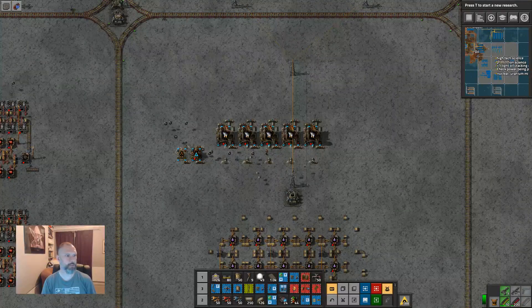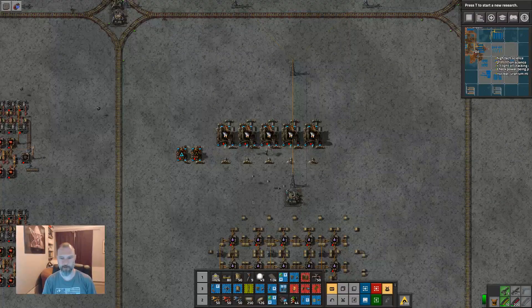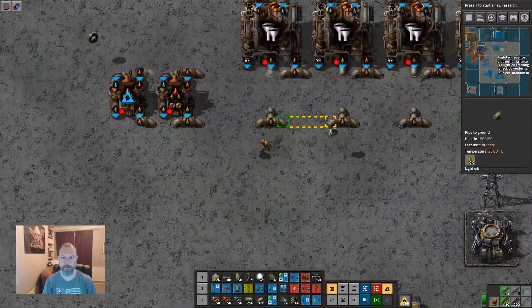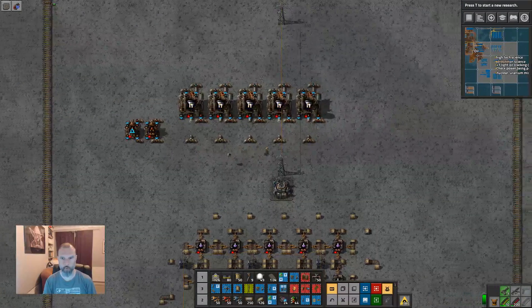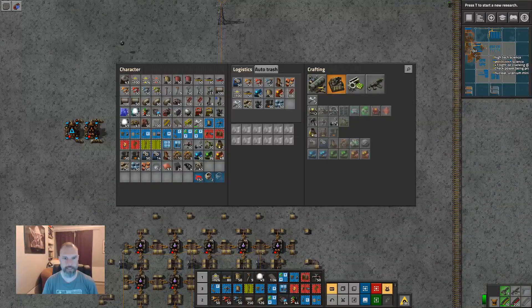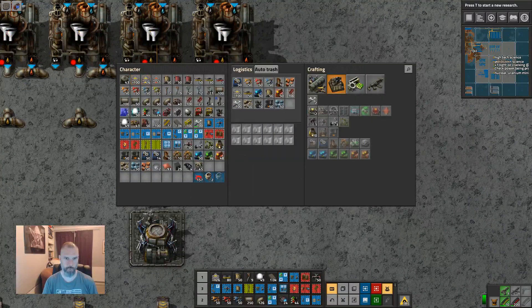Hello and welcome back to Factoria Waterworld. We are in the process of setting up our refinery. Last time we set up our potions. So I'm designing out a refinery complex. We designed what needs to be in it the other day in creative mode, but this is the real world thing — in as much as anything in Factoria is real world.